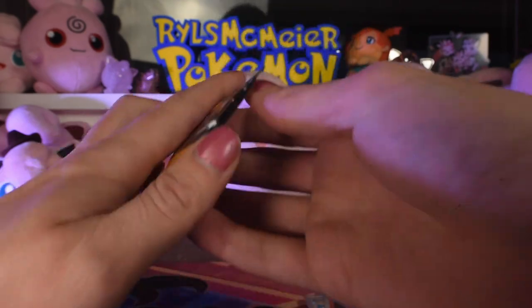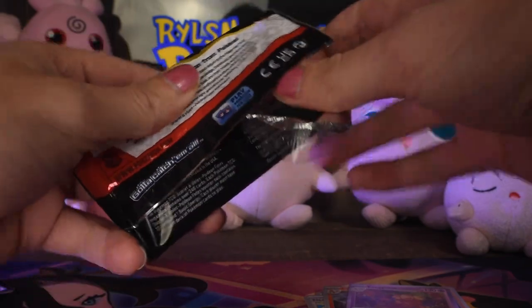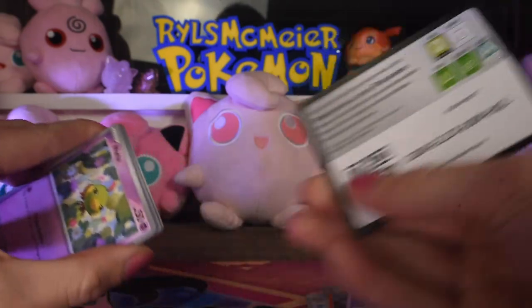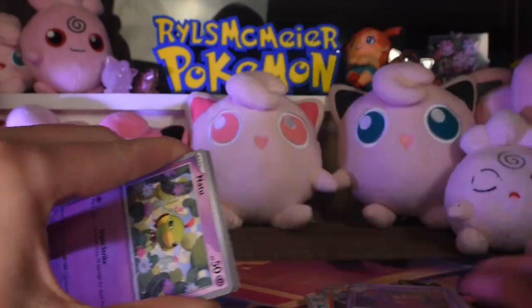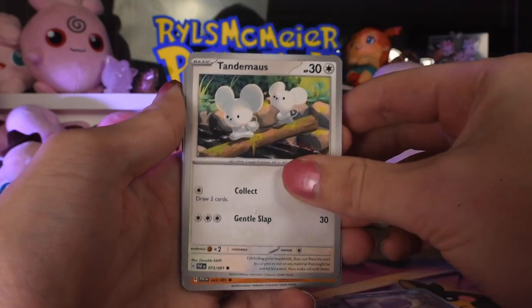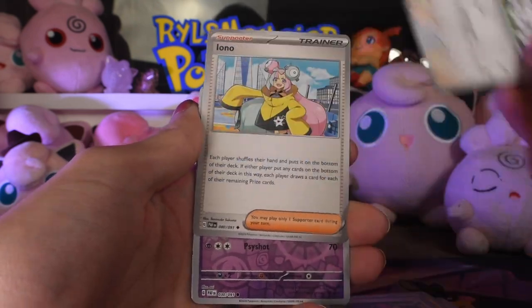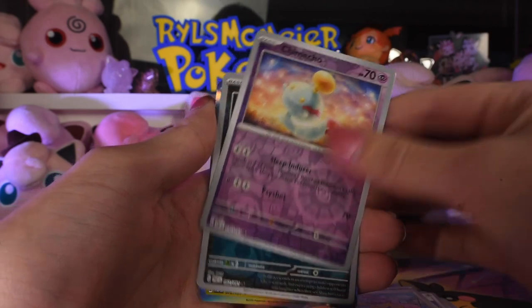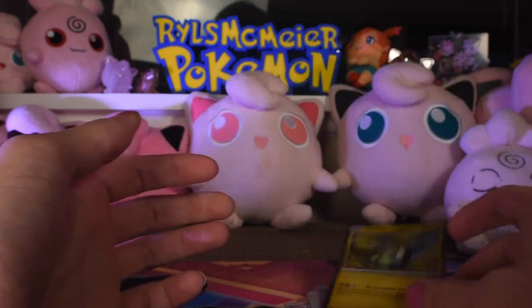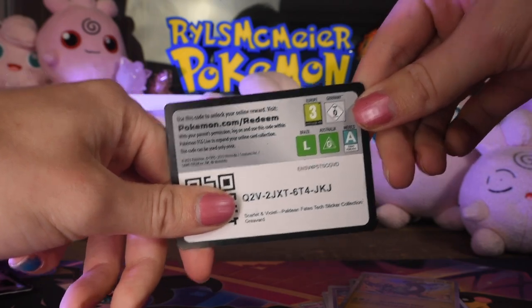Let's just keep getting a shiny per pack - that would be pretty good. Shiny promo and then you get three shinies in each pack, it's a pretty good deal. There's the code. Energy, Niatu, Paldean Wooper, Tandem Mouse, Mankey, Atticus, Mousehold, Yono, Trimeco reverse, Mastiff reverse, and Cyclizar as the rare. So we got hits two out of three - that's not too bad. There's the code card for that whole blister.